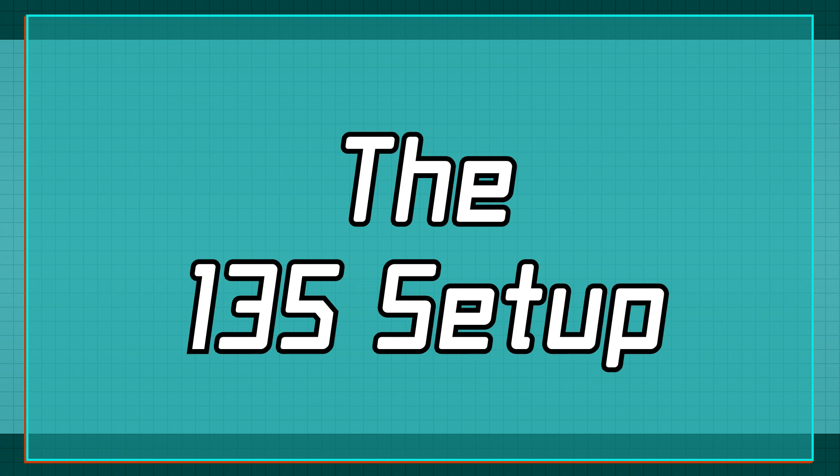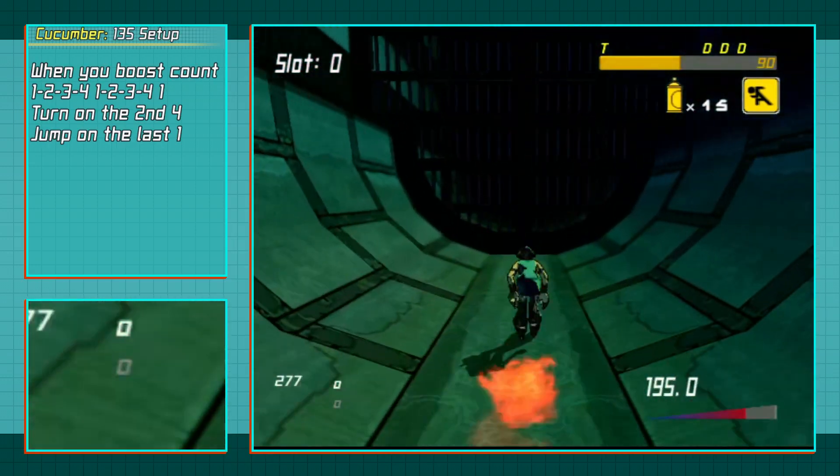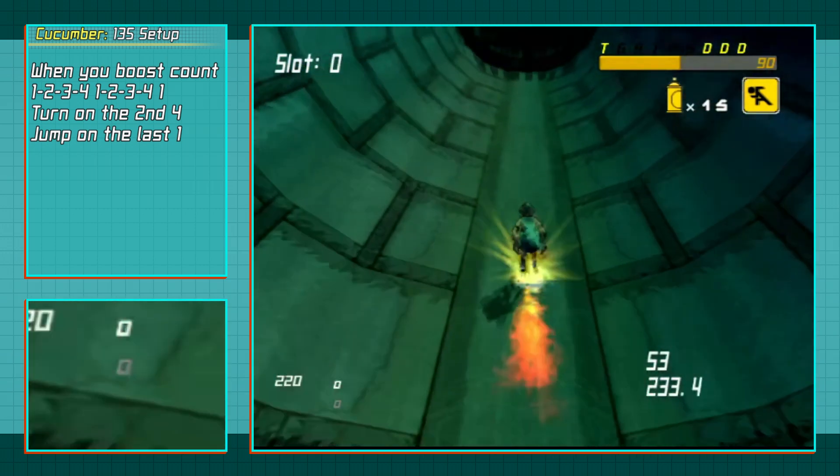While there are many songs with 135 BPM, YouTube copyright concerns prevent playing them here. A Spotify playlist made by a community member is included in the description with some examples. Unlike other methods, you'll want to turn on 4 and jump on 1, so the count is 1, 2, 3, 4, 1, 2, 3, 4, 1. On that last 1, that's when you jump, and on that last 4, that's when you turn.